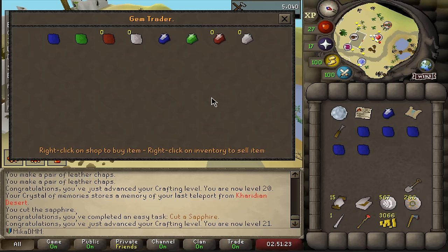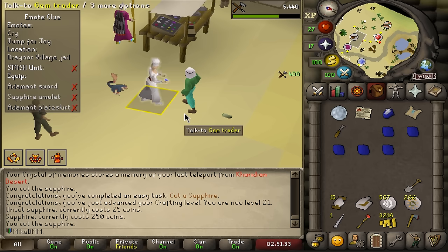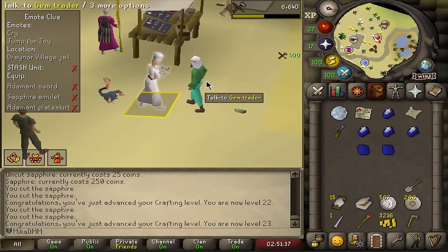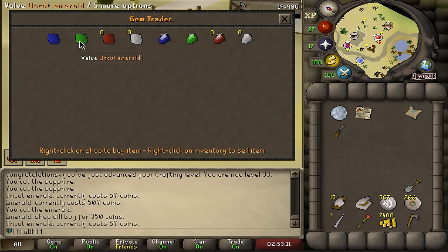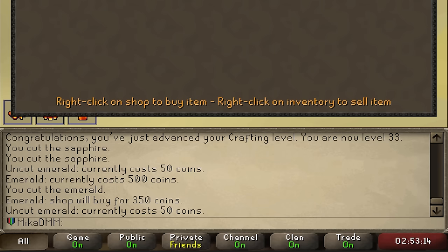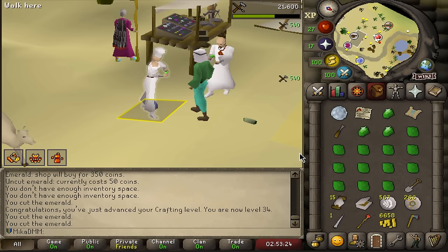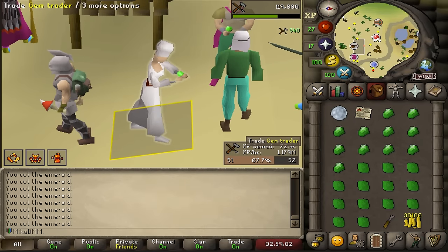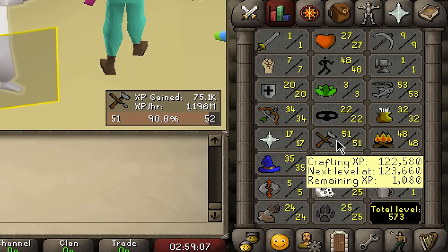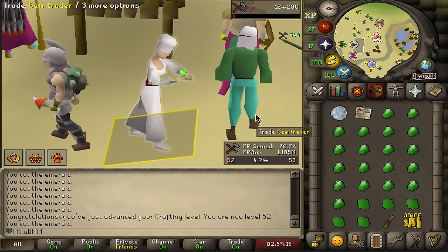You can train 99 Crafting on this NPC and with the Production relic make the whole inventory in one click - absolutely ridiculous and great money. Once you get to emeralds it's even more profit: spend 50 coins, get 350 back. Whenever we're out of money, come here, train a bit of Crafting, and make money at the same time. XP rate is about 1.2 million per hour with current multipliers. Up to level 51 Crafting - don't want to get too distracted but this is fun and decent money.